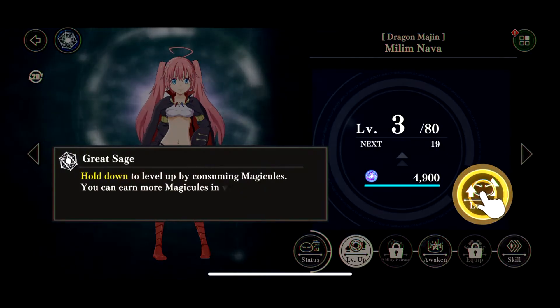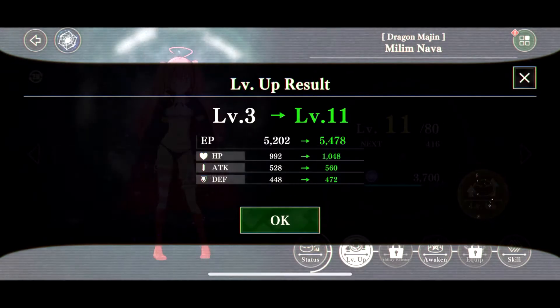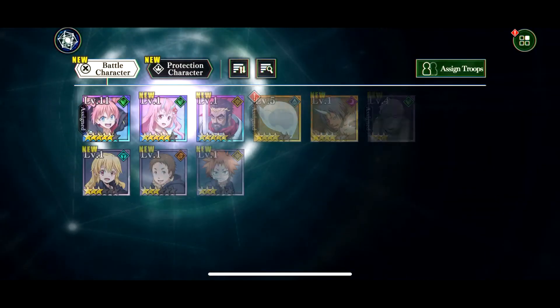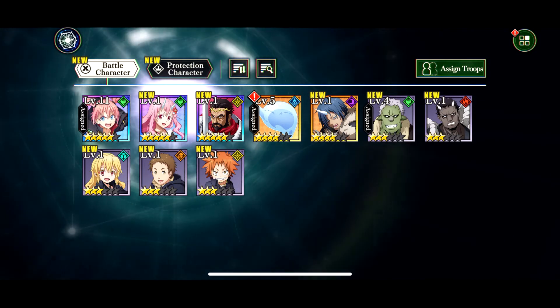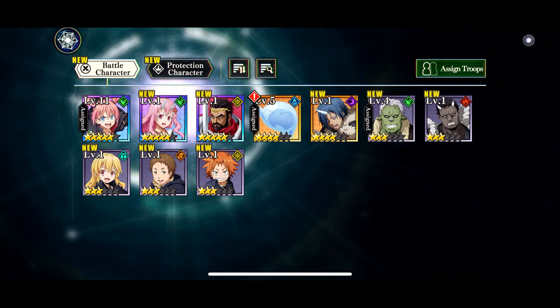If this video gets 100 likes, I'm just going to give away this account that I just re-rolled right here. It's a Winn Milim with that king guy — I forgot his name, but he's a light unit — so that's pretty nice. Two or three SSRs that I pulled off the rip, and then the Xion that's for free.